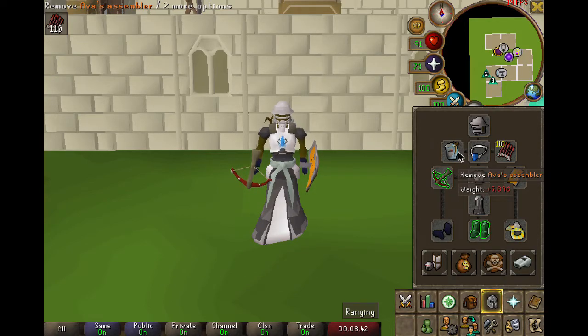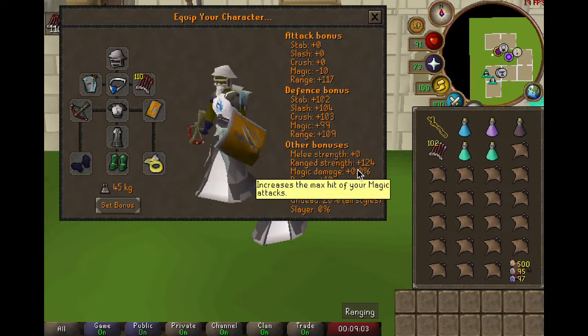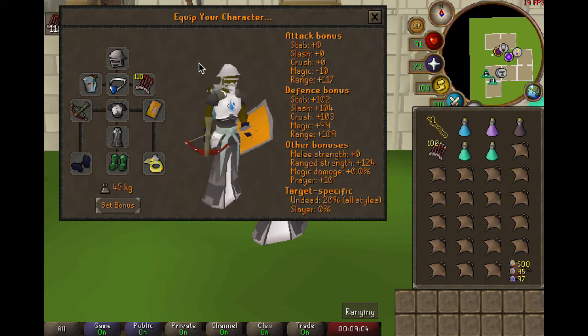The next thing you'll need is an Ava's device. I have the Ava's assembler, but you can also use the Ava's accumulator. The only difference is that the assembler gives a plus 2 ranged strength as well as very slight defensive bonuses and plus 4 more to your ranged accuracy. So if all you have is the accumulator, that is honestly totally fine.